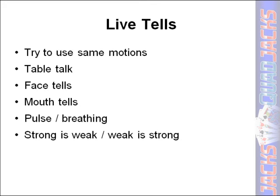One of the go-to live tell slogans is that strong is weak and weak is strong. If someone is acting strong, it could be because they're intimidating you and they want you to fold. And if someone is acting weak, it could be because they are strong and they want you to stay in the pot. You can see this most of the time through the way someone is putting their chips in the pot — if they're slamming them in looking really strong or setting them in gently, that can be a way. Or different body language tells or things that they could be doing or saying that are trying to act strong or weak. Just something to always consider to help you while you're analyzing a hand.